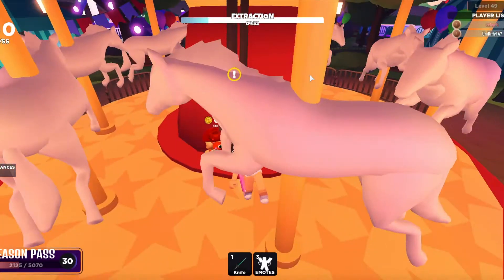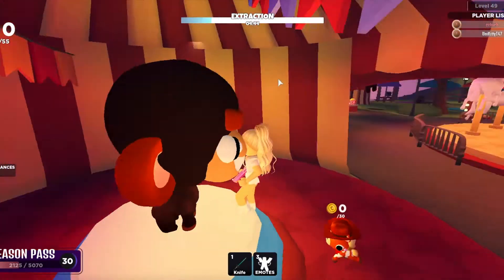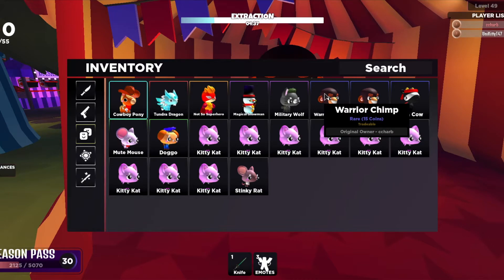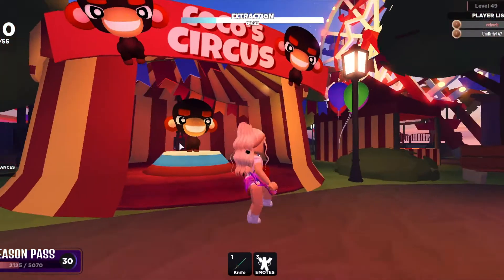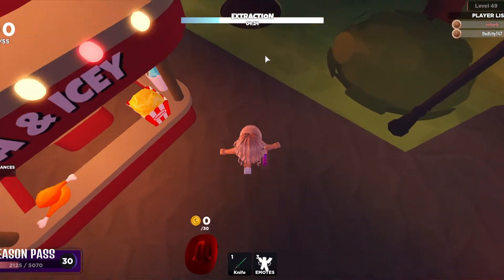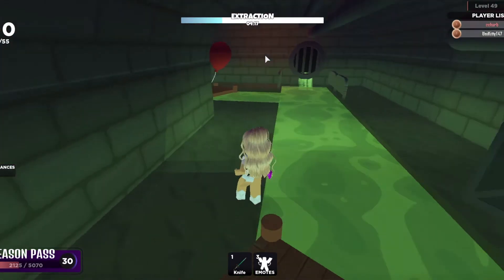Over here we have a ticket booth and one of these carousels — you can hop on a horse and ride one. Then we can see Coco's Circus. Here we have Coco — if you didn't recognize him, Coco is actually the Warrior Chimp that we can get as a sidekick. He's a rare sidekick, and now we know his true name!